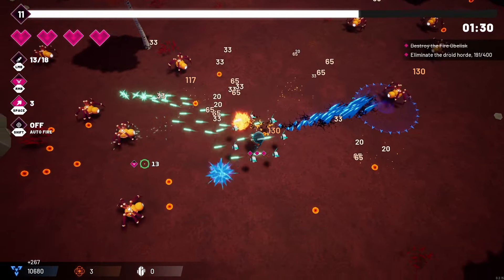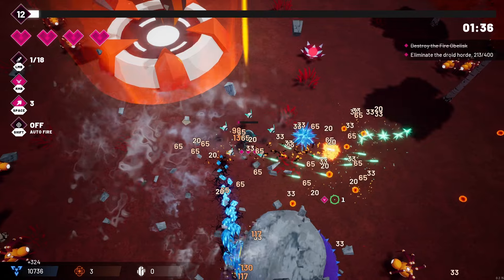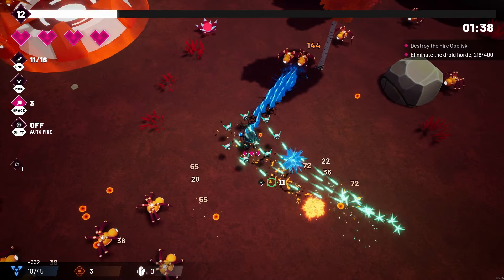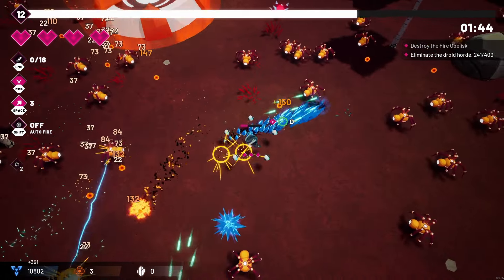There are going to be parts of the game where adding more difficulties really matters — we'll show that at the end of the run. We've picked up a new passive that generates a phantom near your position: if you stay on it before it disappears you gain a stack, and each stack increases damage. It also gives us 20% increased damage.